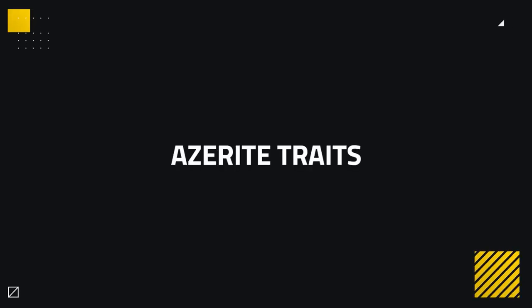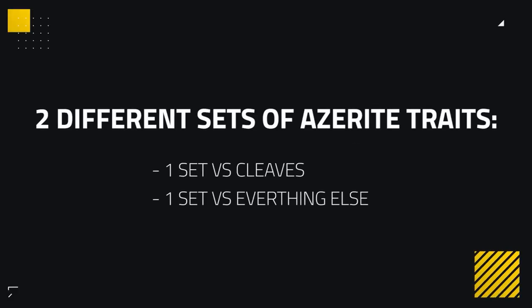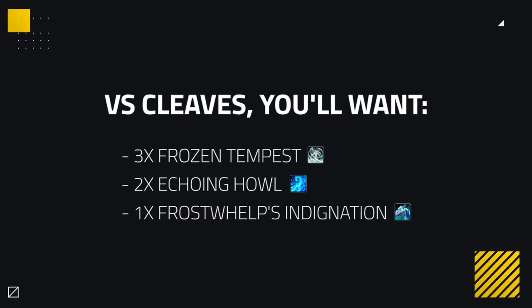For your Azerite traits, due to the nature of the traits, there are basically two different builds you can go with if you have the gear. One set is best against all sorts of cleaves where you have cleave pressure consistently, and another set for everything else. For cleaves, you'll want three Frozen Tempest, two Echoing Howl, and one Frost Whelp's Indignation. This setup gives you the best pressure for cleave situations, giving you increased pressure passively and for burst in cleave situations that could make you overwhelm cleave compositions.